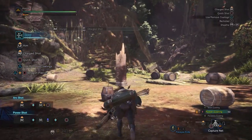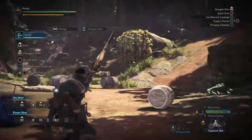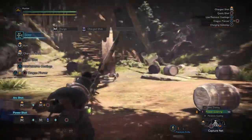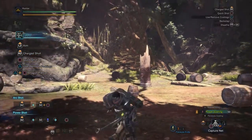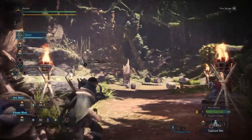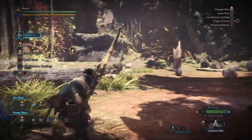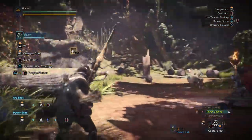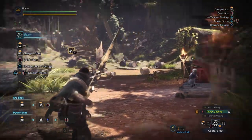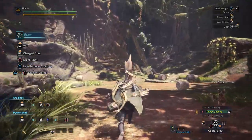It does, however, drain stamina a lot. Left trigger is aim, like a shooter. Essentially, you can aim easier and more freely than any of the previous Monster Hunters. Now, bows have a maximum range. When you aim at something, it will tell you if you're in range or not — I can hit that from here, I can't hit that one. So that's always useful to know.